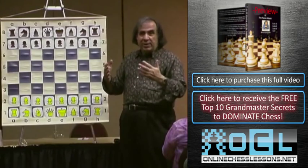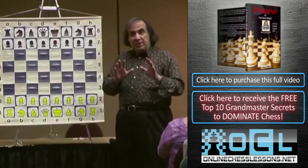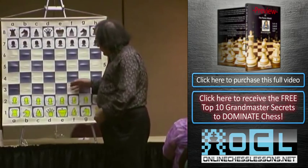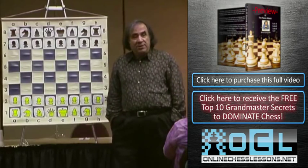In the same way, against e4, d4, or c4 may result in very bad consequences. The opening I'm talking about is the King's Indian Attack.